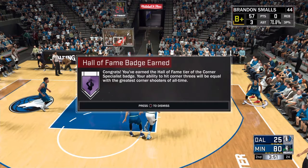On the screen right now you can see I already earned Corner Specials — it's a very easy badge. It took about three games for me to get it. All you have to do is put it on Rookie and set it to 12 minutes. Don't put it on Hall of Fame or All-Star, because we're not going to get the badge easily that way.